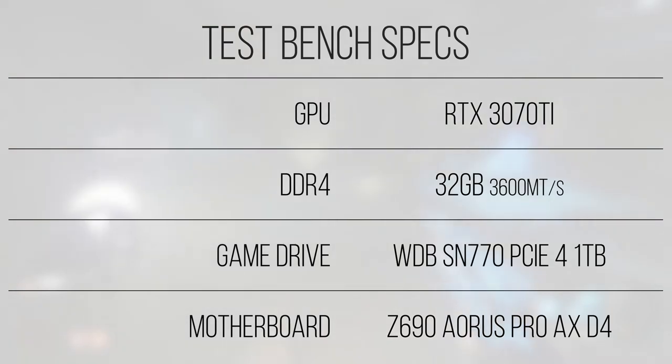To store games, the system has a Western Digital Black SN770 1TB — a PCIe 4 drive capable of just over 5GBps of sequential reads and just under that for sequential writes. It'll help to reduce load times primarily, but should also help to reduce stutter should the system overflow its memory.